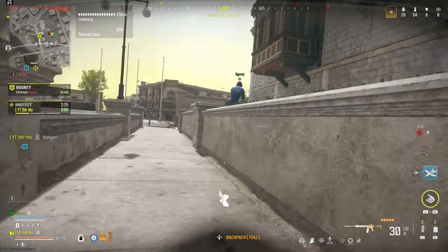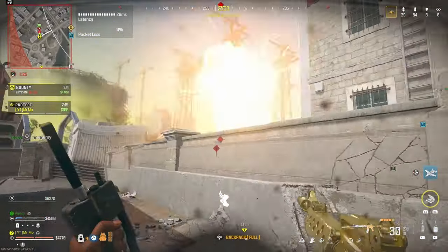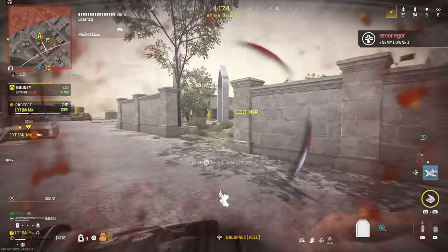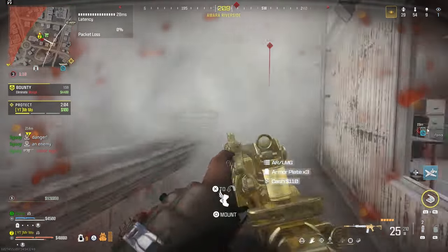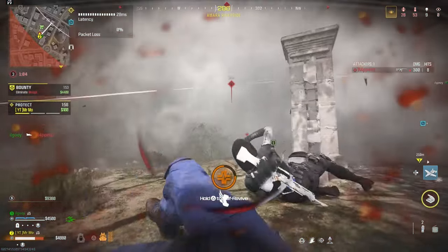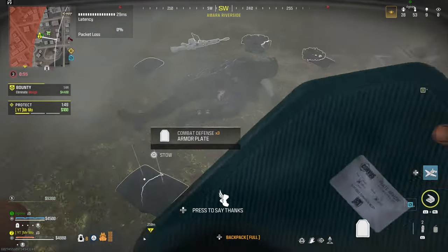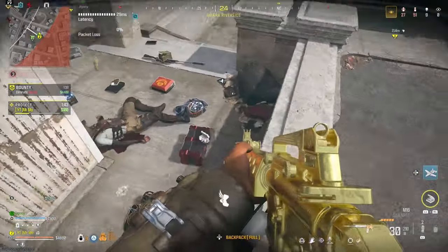I just pressed L1 and R1 and it just did everything for me. I hit him one shot again. I didn't hit him — really? One shot. I'm weak. Almost cracked. I ran out of ammo. It's cause I'm using a 30 mag — using the M16 with the default magazine, cause the mobility sucks on it.